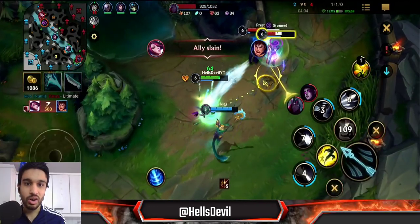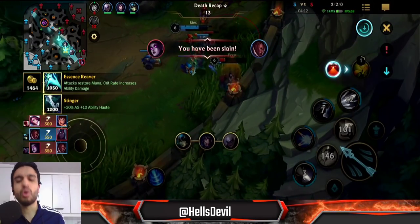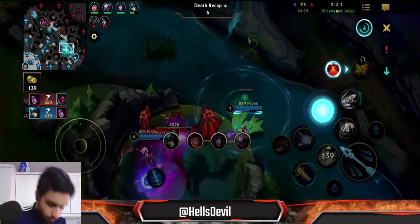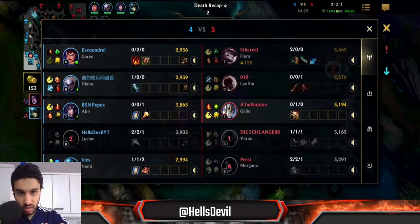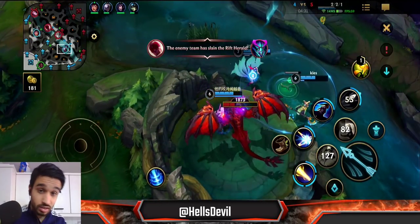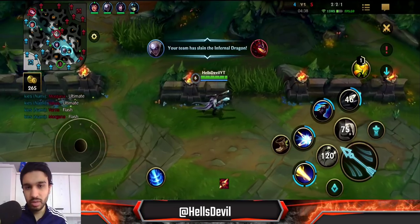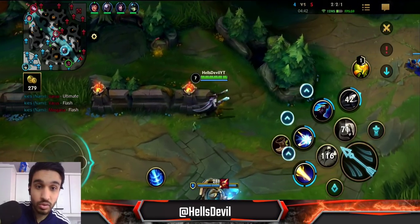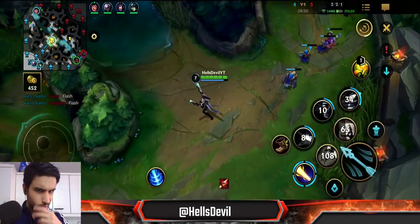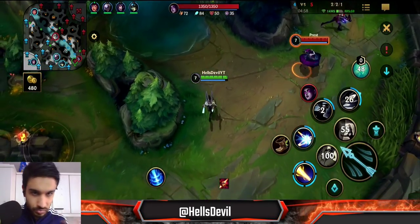Against champions like Varus and Morgana you need to be really good at dodging. I got the kill on enemy Varus, Kees got a kill, and only the enemy Morgana got a kill — not Varus. I already denied him one kill earlier and denied him another here. This is how you slowly but steadily get ahead of the enemy ADC — make sure they don't get kills while you do. Don't worry too much about the support getting kills.